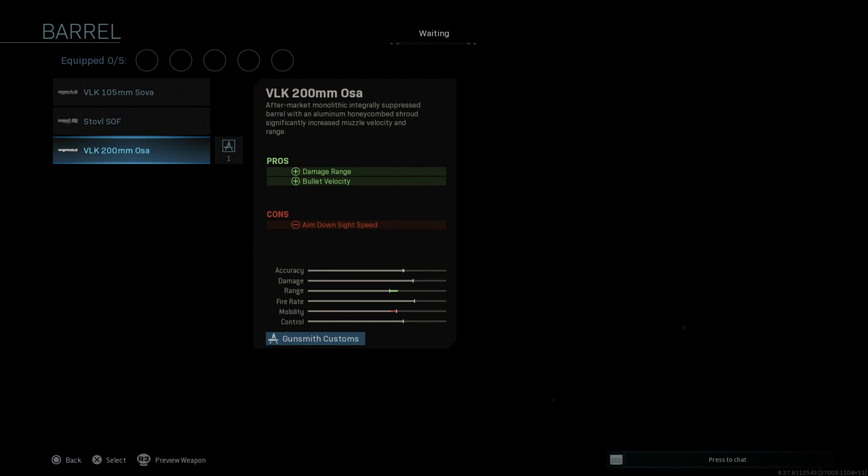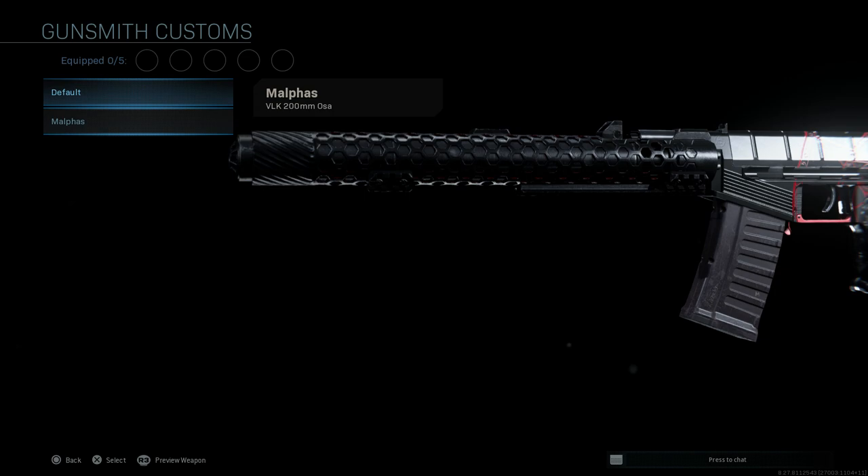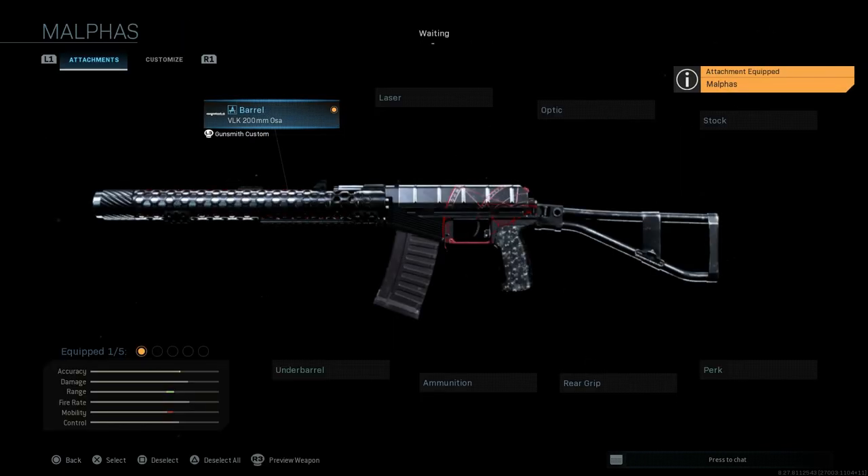For the barrel, we're going to use the 200mm Osa barrel, which will assist with damage range and bullet velocity. The cons are ADS speed. It's an aftermarket, third-party monolithic integrally suppressed barrel with aluminum honeycomb shrouds that definitely increases muzzle velocity and range. You can see just the difference between the base and the Malthus — it's a little bit darker and cleaner looking.